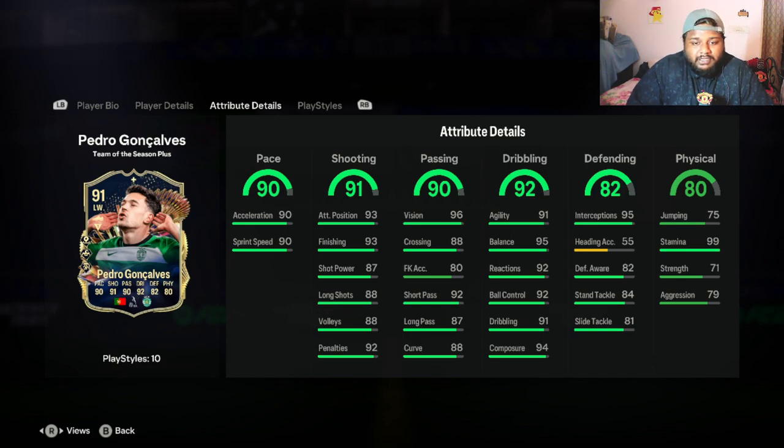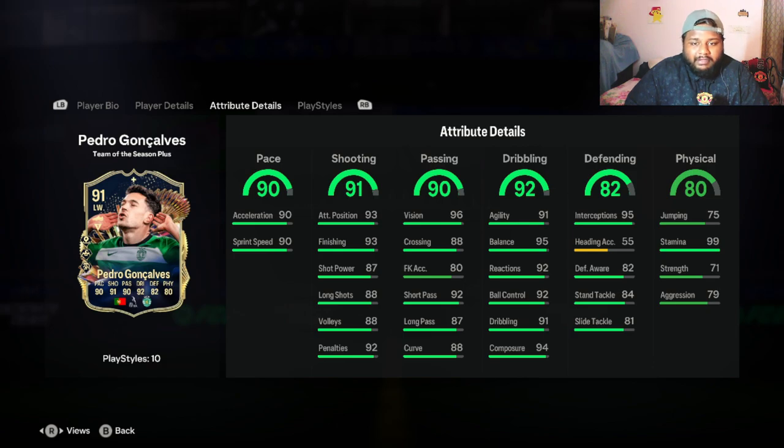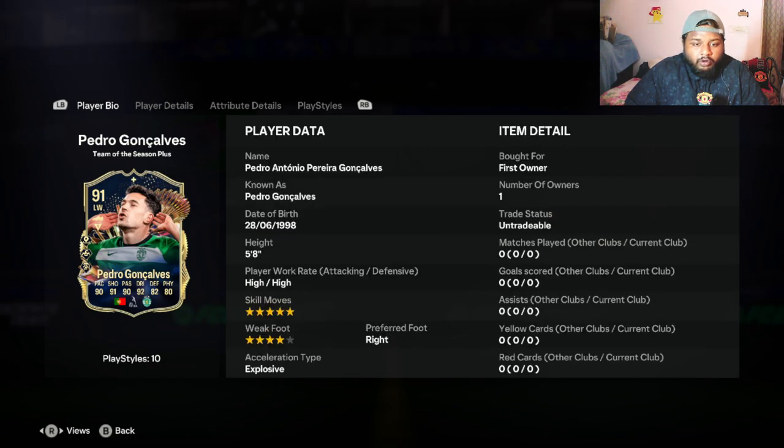What I'm most excited about is his curve and finishing. He has 88 curve but 93 finishing. From the left wing position, will he be able to overcome Nkunku, who is the best left wing I've got in my team so far? I've even upgraded Nkunku using the torch evolution. Will Pedro Gonçalves be able to take that position from him? Nkunku only gets maximum one chem, so that's a factor.